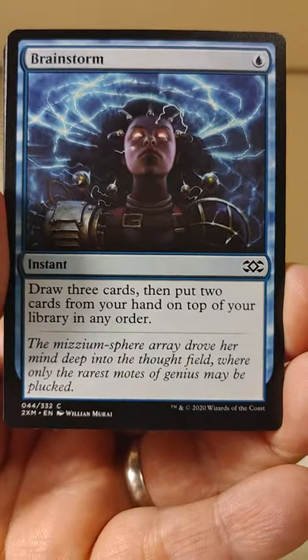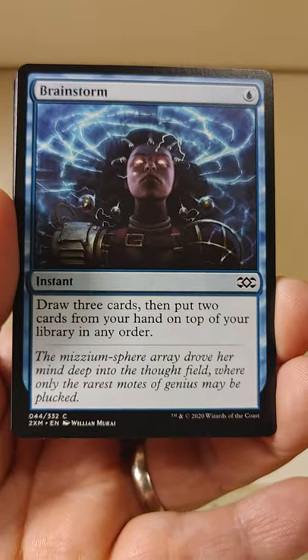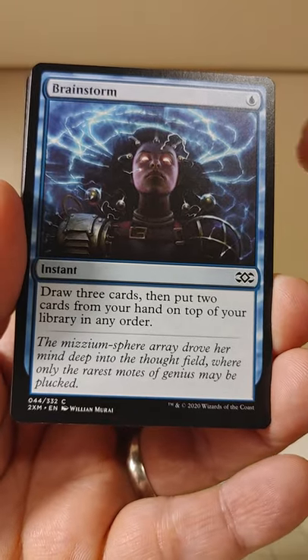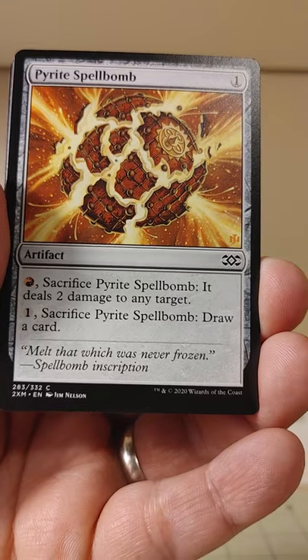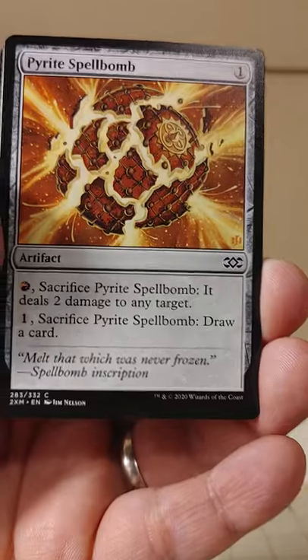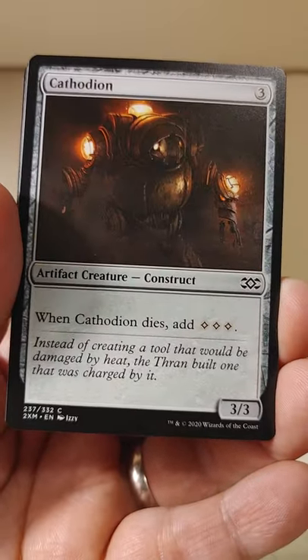Brainstorm. We're getting some pretty good commons so far out of this pack. This is a classic card — one blue, draw three cards and put two from your hand on top of your library in any order. Pyrite Spellbomb — one red, sacrifice it, deals two damage to any target. That is quite the little blowy-uppy thing there.